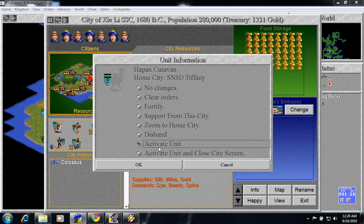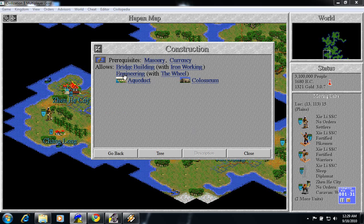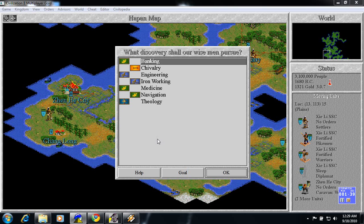Now we're going to activate all of these caravans that we have in storage here and put them toward the wonder. We have finally discovered Construction. We can build aqueducts, and that's important because it allows cities to increase beyond size eight. And we can build fortresses.